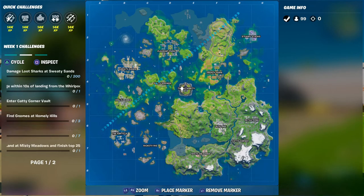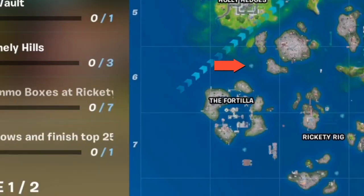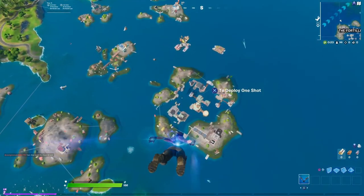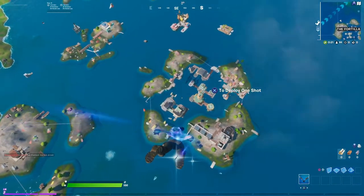Right here on the map you can see the exact coordinates — it's literally on V and six. You are going to drop right at the Fortzilla. I'll show you a close-up of exactly where it is. You see that red arrow there? That's where you need to go. Let's land down here.